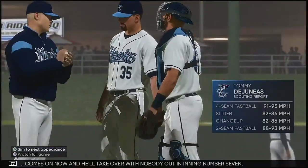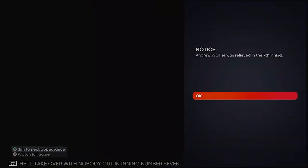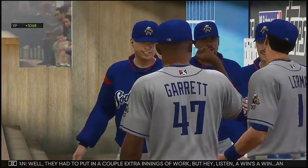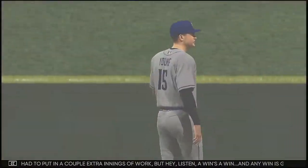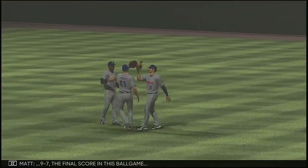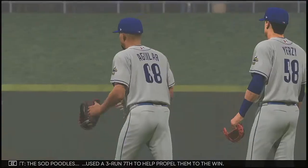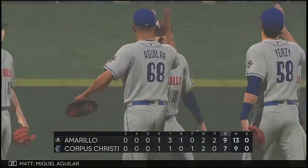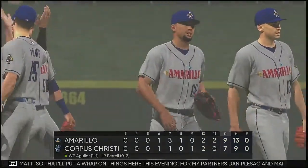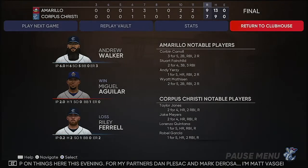Tommy DeJunas comes on now and takes over with nobody out in inning number seven. They had to put in a couple of extra innings of work, but a win is a win — especially on the road. 9-7 is the final score. The Sod Poodles used a three-run seventh to propel them to the win. Miguel Aguilar claims the win out of the pen — his first. That'll wrap things up here this evening. For my partners Dan Pleszak and Mark DeRosa, I'm Matt Vaskersian.